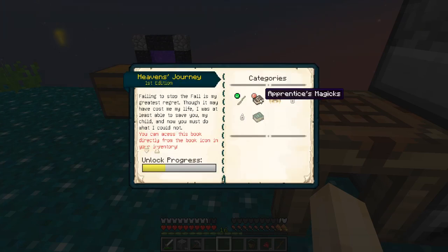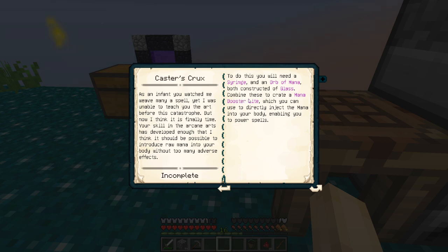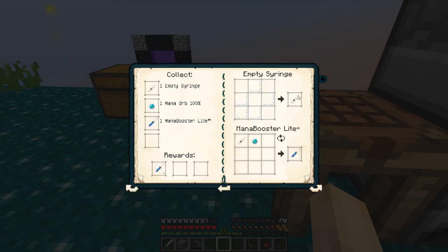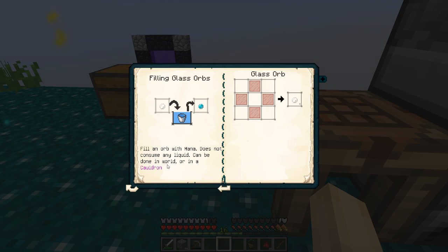Celebration over — back to work. Chapter two: we got Apprentice's Magics. We've got Caster's Crux. And Sapphires in the Skyblock. I haven't been reading most of the text, folks, because my voice will die, and also you'll figure it out on your own when you play this pack eventually. The story goes: as an infant, you watched me weave many a spell, yet I was unable to teach you the art before this catastrophe. But now I think it is finally time. Your skill in the arcane arts has developed enough that I think it should be possible to introduce raw mana into your body without too many adverse effects. To do this, you will need a syringe and an orb of mana, both constructed of glass. Combine these two to create a mana booster light, which you can use to directly inject the mana into your body, enabling you to power spells. Well, that sounds terrifying, but we've got to do it. So we're going to need some glass panes to make the empty syringe.